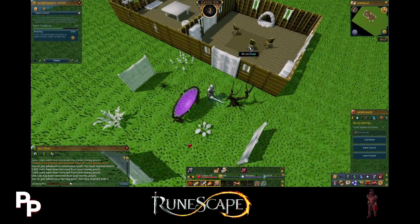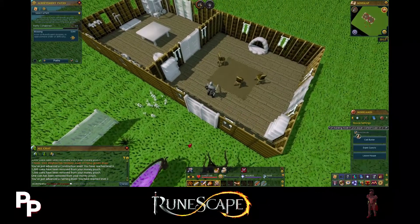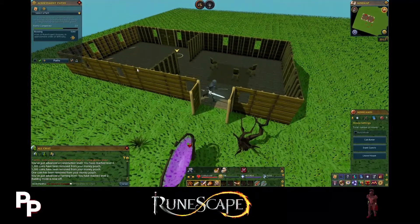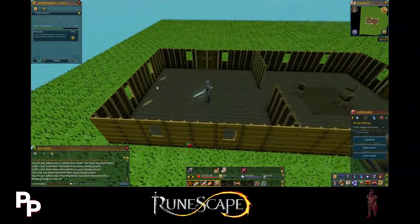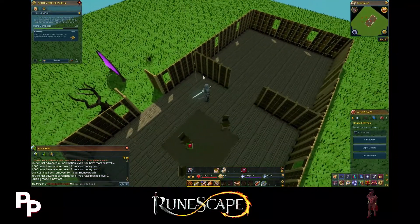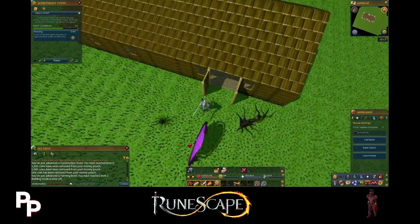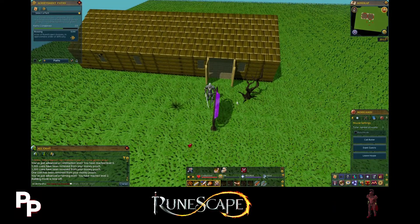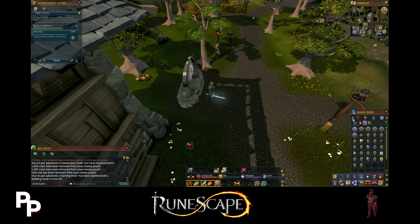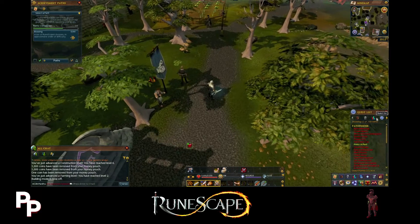Another cool thing about construction - if I exit building mode you can have people over, there are doors, and depending upon how you have your place set up there are different ways to travel around and explore. The bookcases you can make actually can hold more books for quests - you'll be able to tell if you can get a book from your player owned house bookcase if it says so when you right-click and destroy it. I think that's going to be about it for our construction for now - we're going to actually move on to another thing.